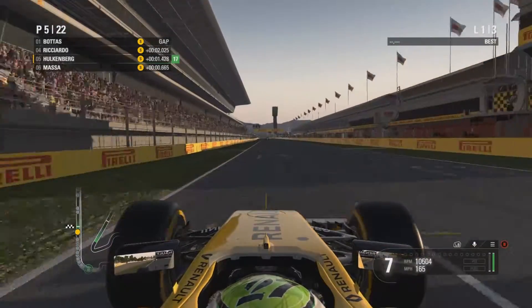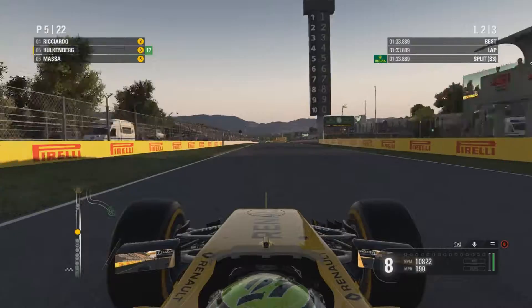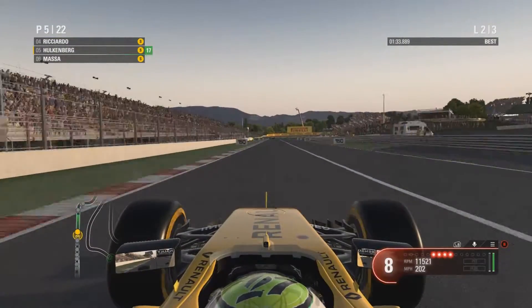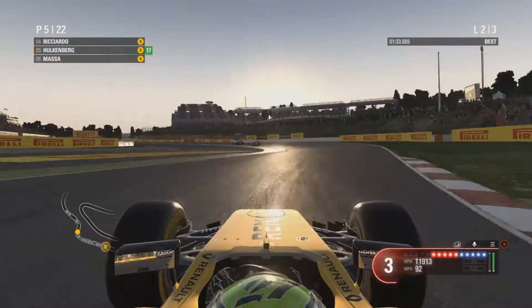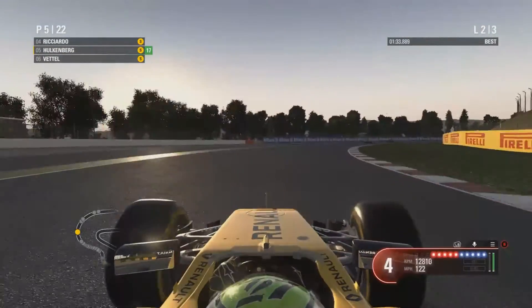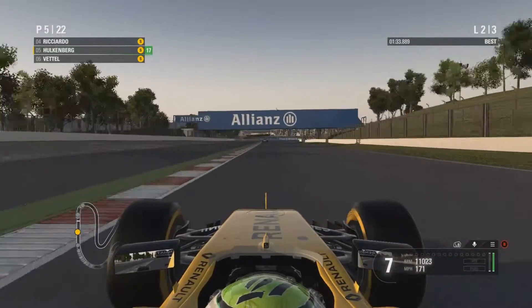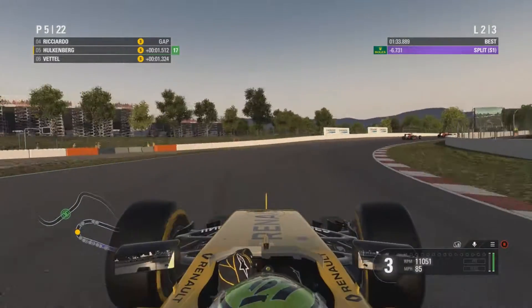Bottas does fastest lap over the line. Start of lap two — DRS will be activated next lap. Ricciardo and Verstappen are just in front; got to try and catch them up. Focusing on not making any mistakes — obviously they're in a faster car so to catch them on pure pace will be very difficult, not an easy task by any means.